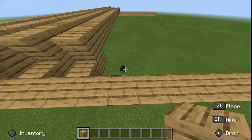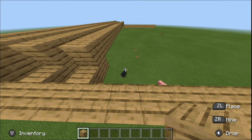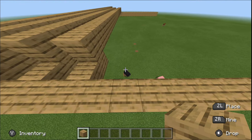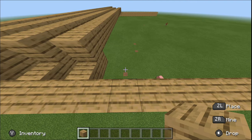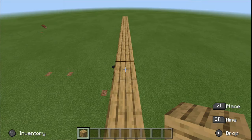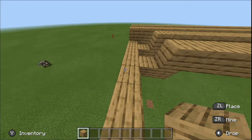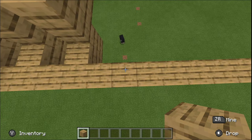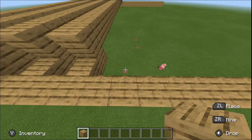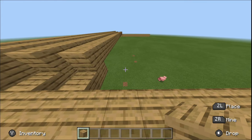The third bridge I only suggest in times of desperate need — otherwise just use the second bridge. This one is a bit harder to do. Basically, if you look at a block you can see it's slightly highlighted with a little black box — it might be white depending on what platform you play on. What you want to do is stand on the edge of the block, look straight out, and slowly look down — you'll see the block beneath you eventually get highlighted.